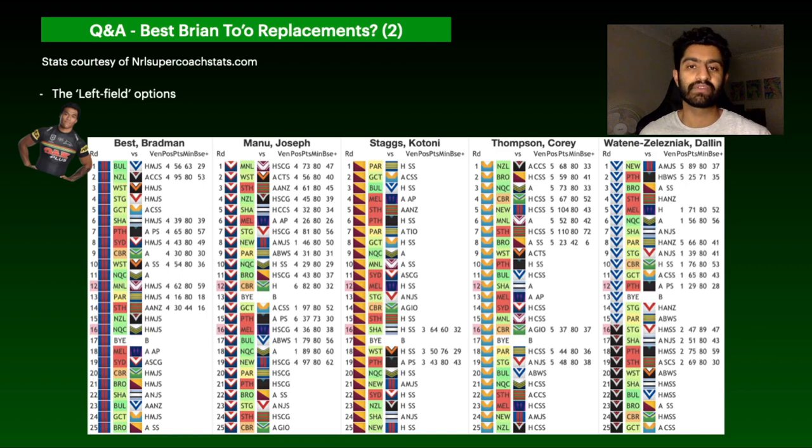Joey Manu has been named on the wing for the Roosters. Playing on the wing is more profitable for Supercoach centre-wings this season as they're always on the end of sweeping plays. His past three games were 97, 89 and 79. I like Manu but the Roosters draw isn't amazing, although the way they played against the Knights last week was impressive. Kotoni Staggs is more based on pedigree — he's only played three games for 64, 50 and 43 so far in 2021, but the Broncos draw isn't bad outside of Roosters.